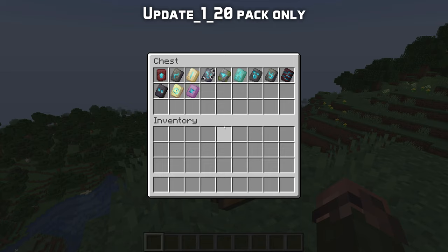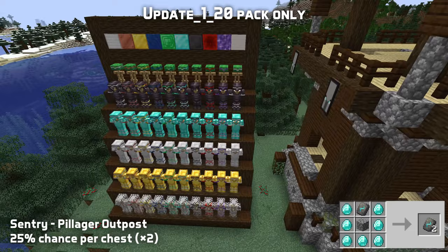There are eleven different armor trim smithing templates. The different patterns are unique per structure, so you'll need to loot a number of different places to get all the possible patterns. Also, the chances of getting these aren't uniform, so some will be harder to get than others.